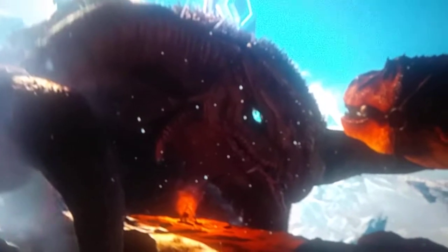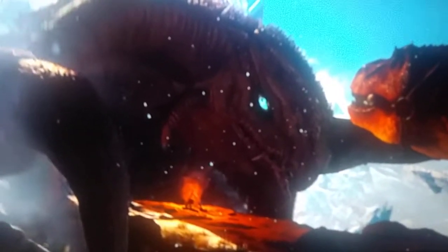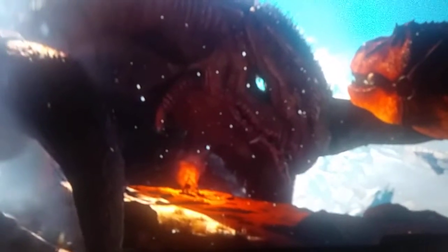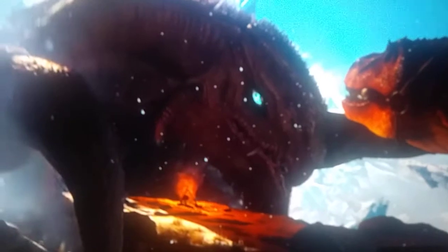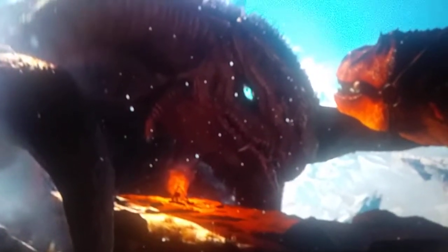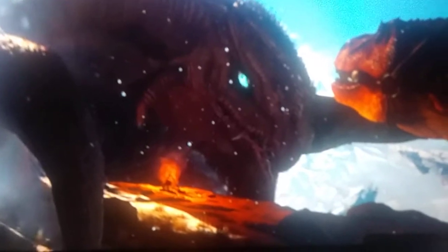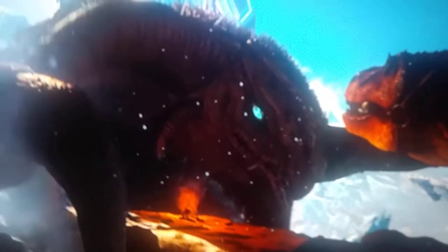They also mentioned a new creature called the gas bag, which you can put a resource in it. If you go to their Twitter account and click on the link, they'll tell you everything about it. They also mentioned a cryo chamber to freeze your dinos and stuff, which is kind of awesome.